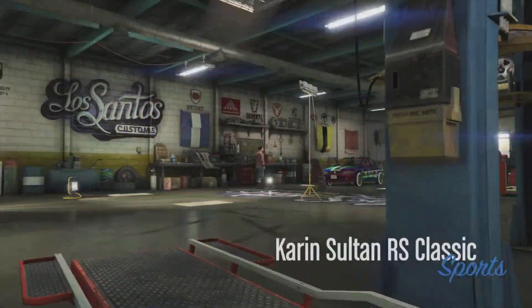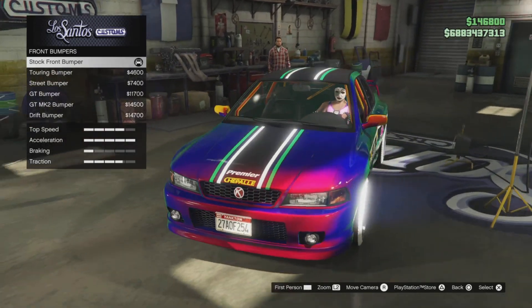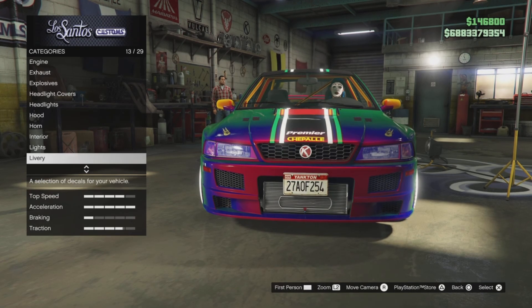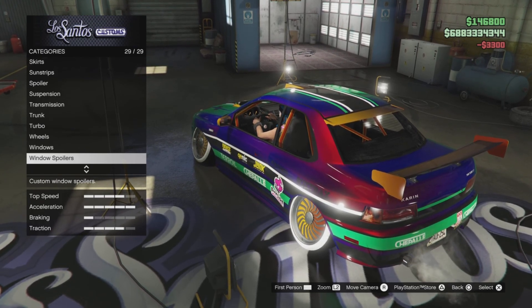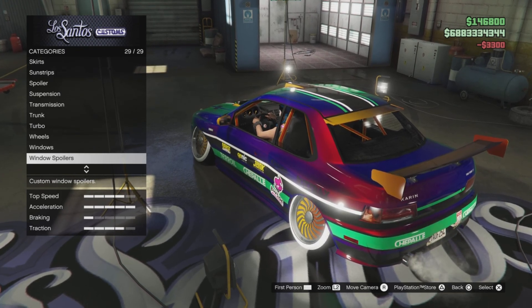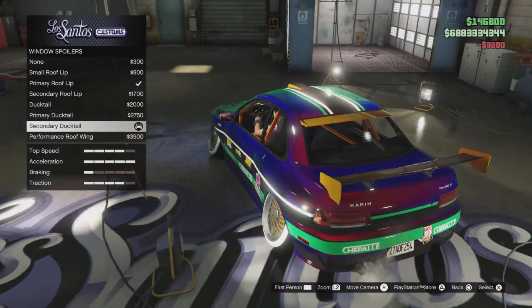Next up we have the Sultan RS Classic, and this is the hidden Chapelle Motorsport livery - not Dave Chapelle Motorsport, not really. This is still disabled - Rockstar have not given it to us yet. Quick flash there - it's not in the list. Five seems to be the magical number, but yes, you should also have all five hidden liveries for the Sultan RS Classic.